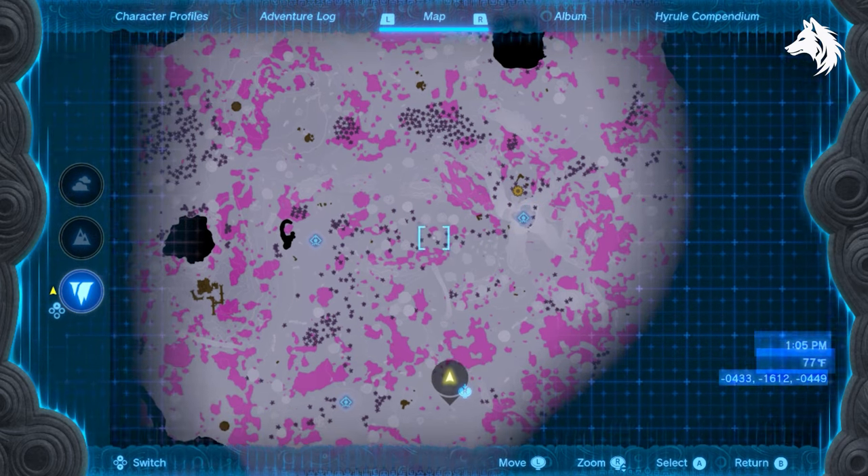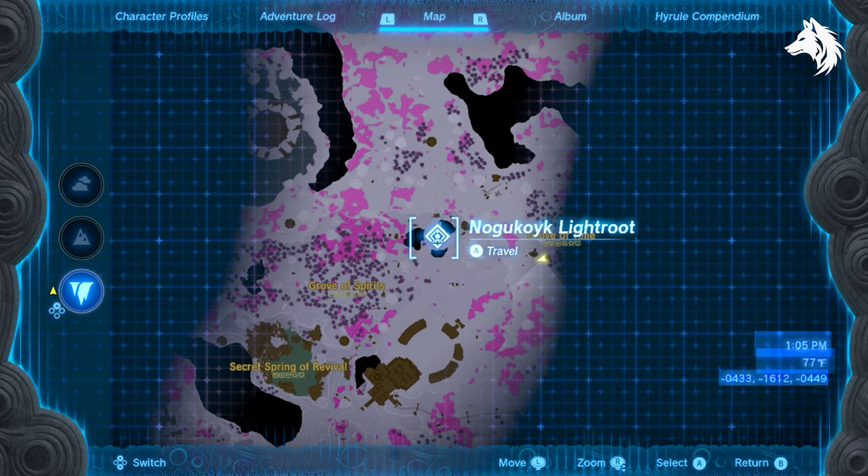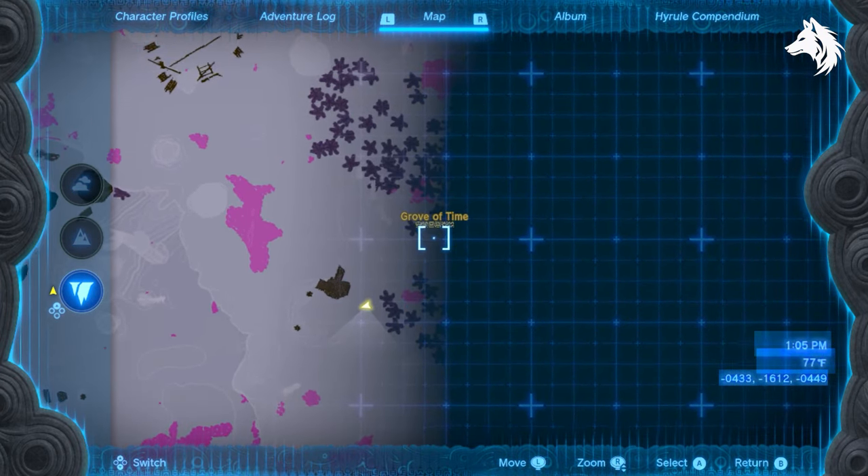Finding it is a bit tough, especially if you've not spent much time in the Depths, but basically you need to follow the light roots south and reach the Grove of Time, and this will lead you to the Great Abandoned Central Mine.